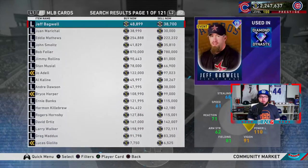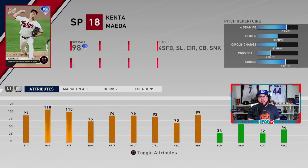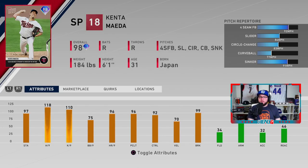Looking at the Tops Now cards filtered in MLB cards: Lucas Giolito we already covered. Kenta Maeda has a four-seam, slider, circle change, curveball, and sinker — the sinker is a new pitch for him, and sinkers are great. His stamina is 97, hits per nine 118, K's per nine 110, walks per nine 75, but his control is 92 which is solid — though the walk rate could throw you off a little.